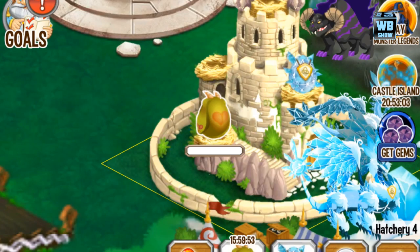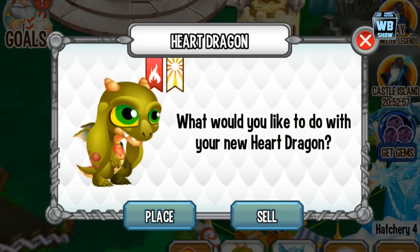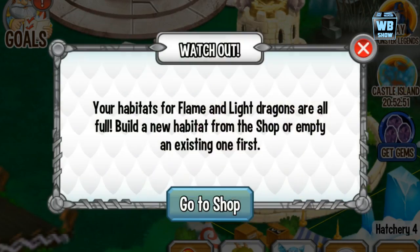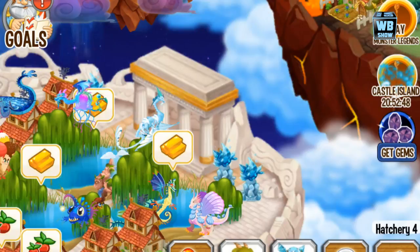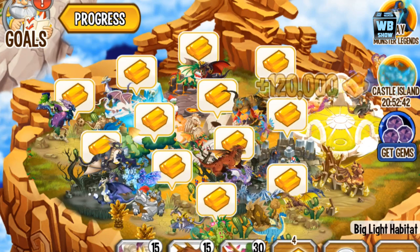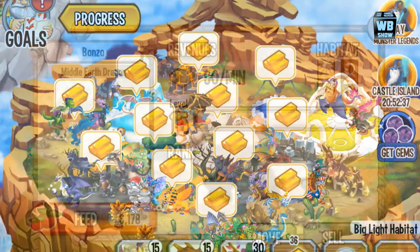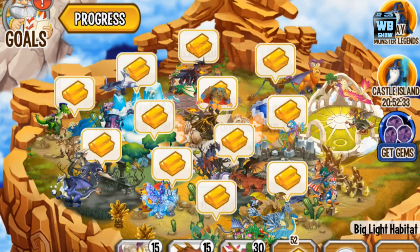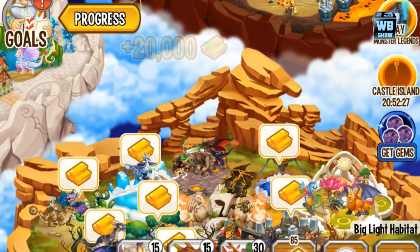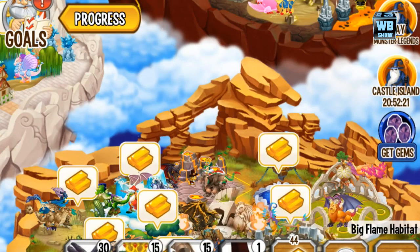There's the egg — it looks like some sort of bunny ears. It is 16 hours for hatching, so let's fast that. It has an element of fire and light, or flame and light. We don't have any habitats for it, so we'll need to find a light habitat and clear that out.